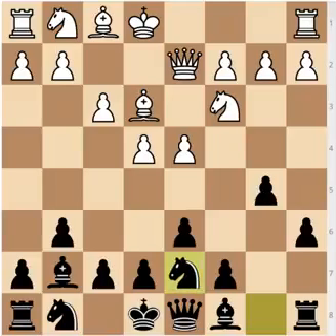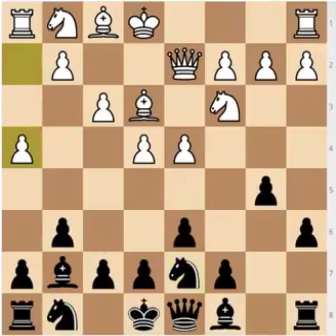The main difference between the Pirc and the Modern is that Black is delaying the development of his g-knight to f6 — one of the first moves in the Pirc Defense — and Black is not giving White the option of the strong move e5. Of course, e5 is a much weaker move here because the knight hasn't been developed yet. White can continue either with h4 or a4, striking on one or the other side of the board, and Black will have to adjust.